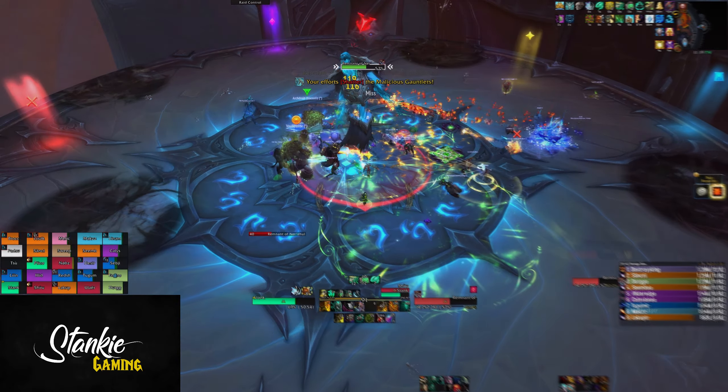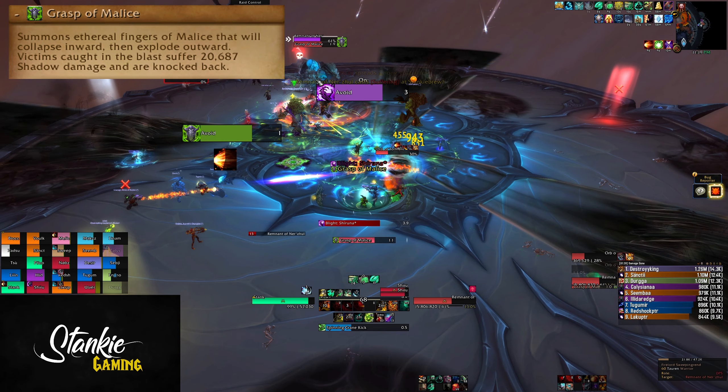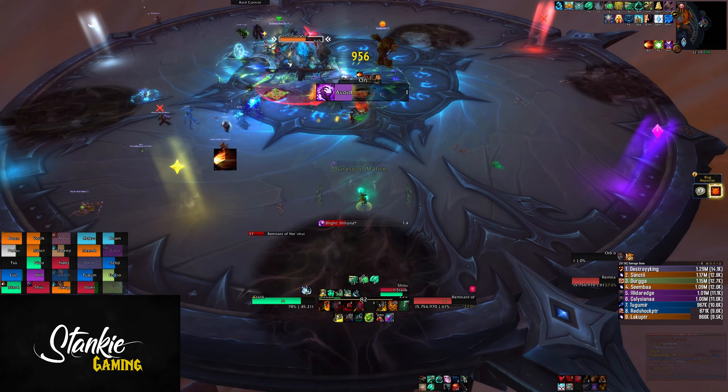Every now and then the boss will also use Grasp of Malice. Three lines spawn that travel into the boss, then shoot out as smaller projectiles — dealing damage and knocking you back if you're hit.